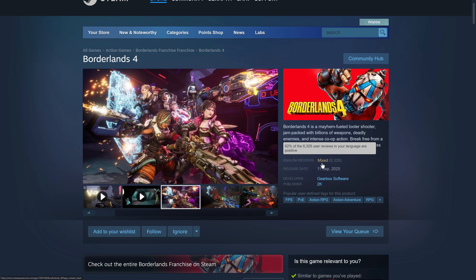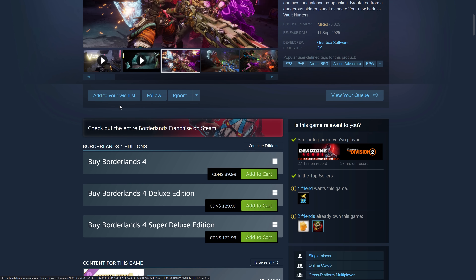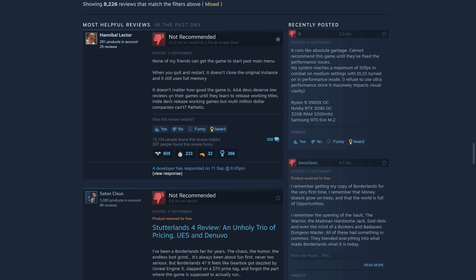Here is Borderlands 4 — it was literally just released on September 11th, I'm recording this on September 12th. If you go down and check out the reviews, it's not good. From what I've heard, it's actually a pretty good game, but what you're hearing again and again is: performance, performance, performance. People are calling it 'Stutterlands,' and Unreal Engine 5 is being blamed, along with Denuvo, the DRM system built in.